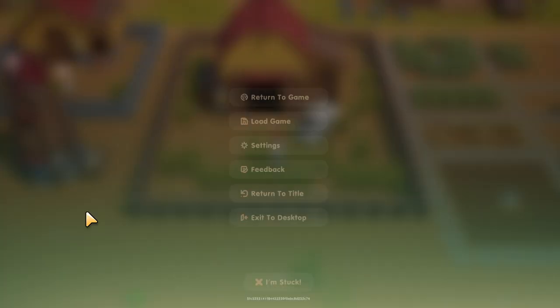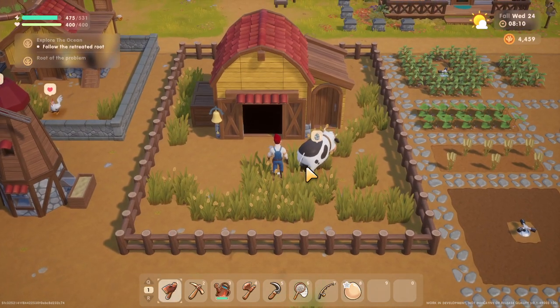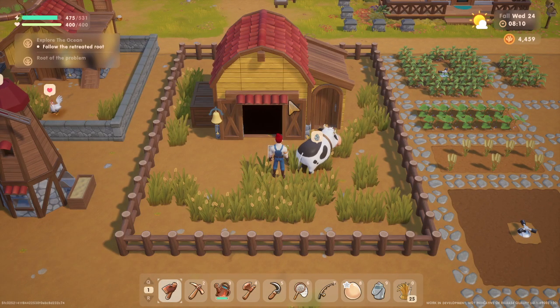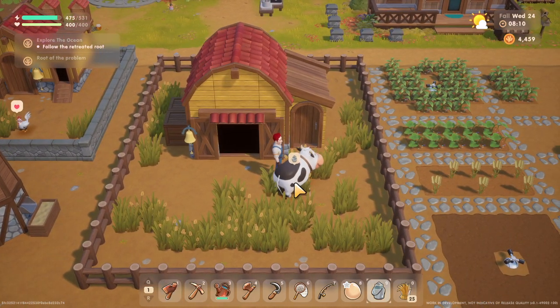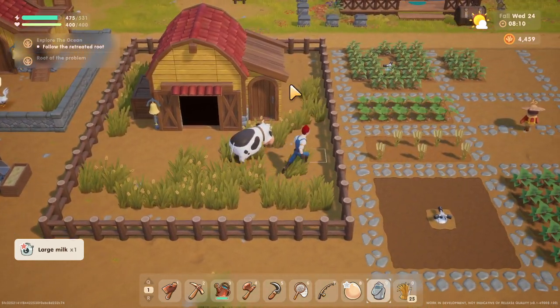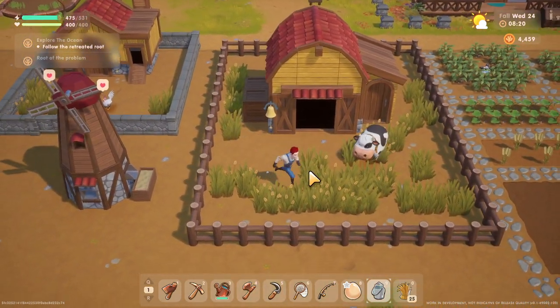Welcome back, citizens! We are back with more Coral Island. As you can see, we finally have a barn and we have our cow. She wants milk. We got the large milk — you need to get to at least five hearts for large milk.